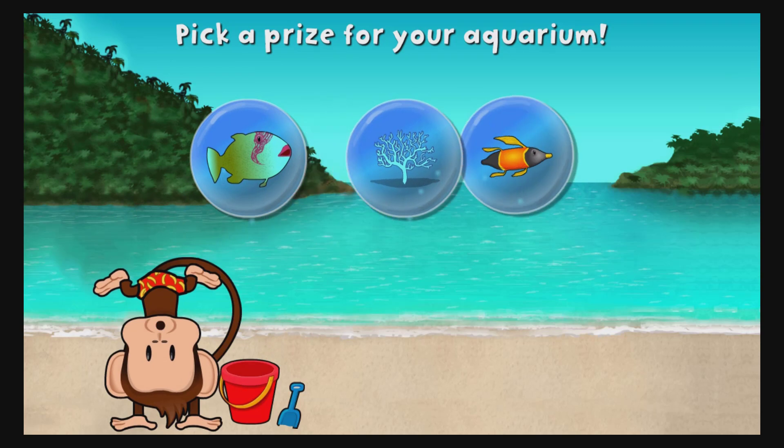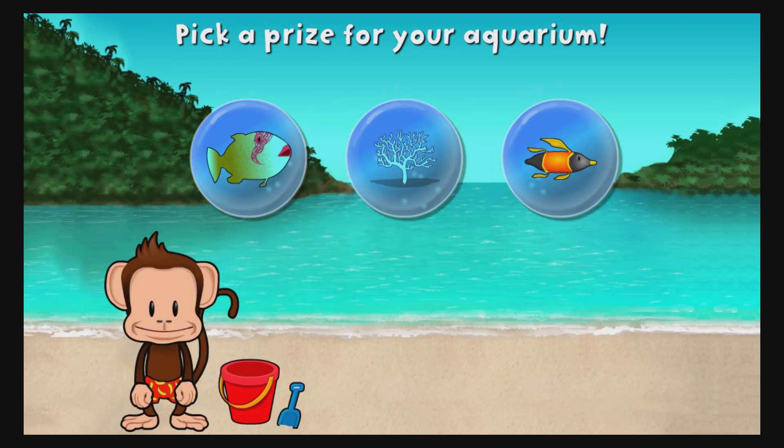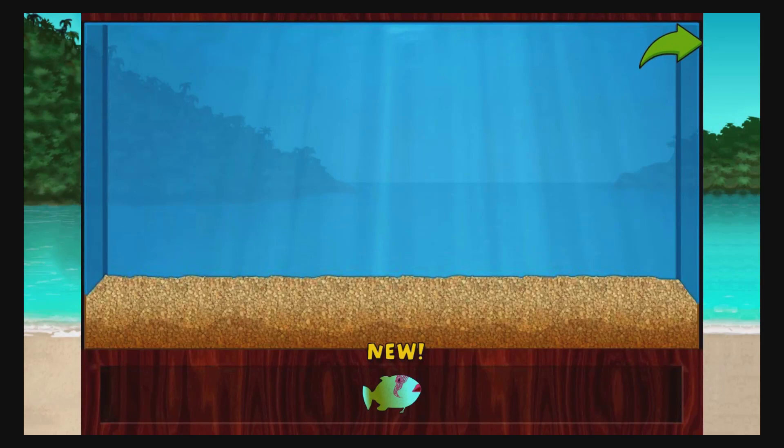You won a prize! Add things to your aquarium by dragging them from the tray! Push the arrow to get back to the beach!